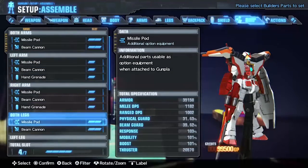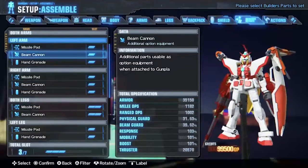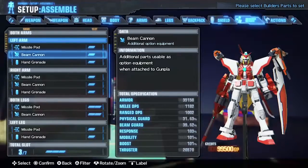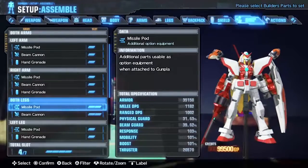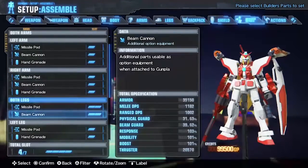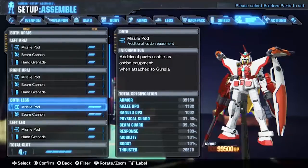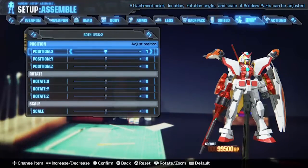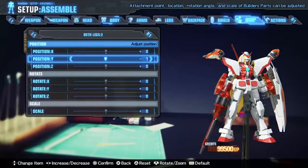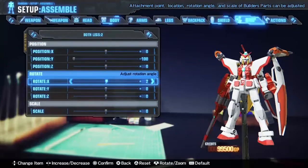You know what, that looks weird, but we will go with it for now. Since we do have to test out these builder parts — you can stack up to 7 of these. Actually, there are slots, and equipping it on both of your arms will use more slots. I guess technically it's still 7, so there we have it. A lot of design potential.